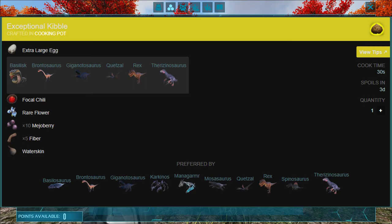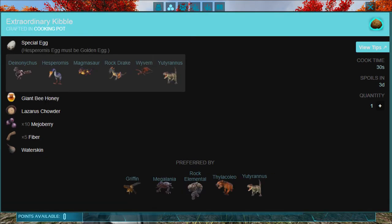The preferred food is exceptional kibble, but for this test I will use extraordinary kibble.